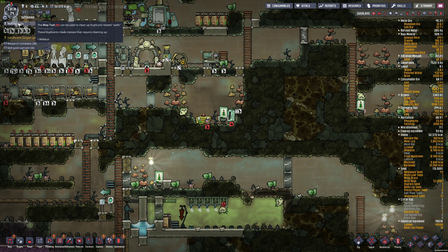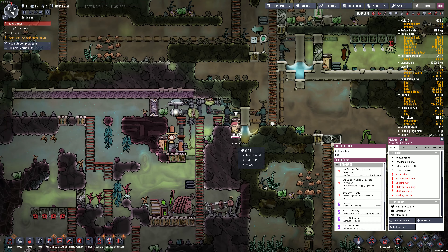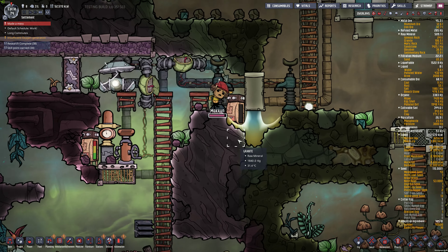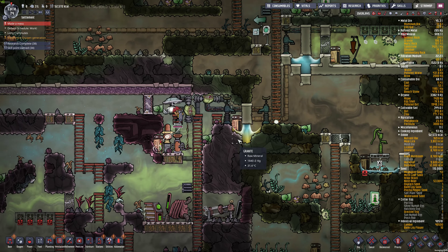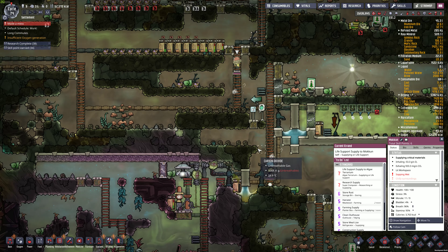Made a mess. Oh no - two toilets are in order. You're peeing in the water lock - that's perfect. Mokun, you've done a wonderful job. That's actually fine - you can pee in the water lock all you want.